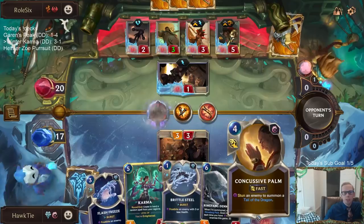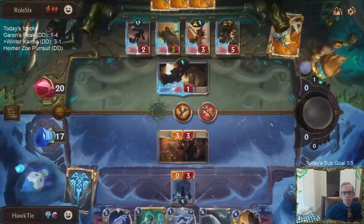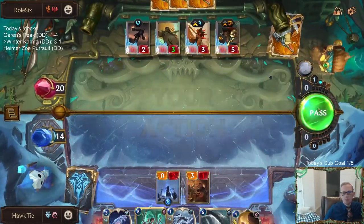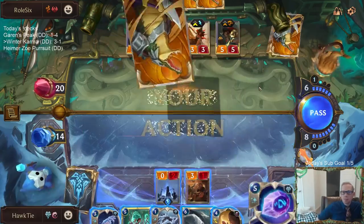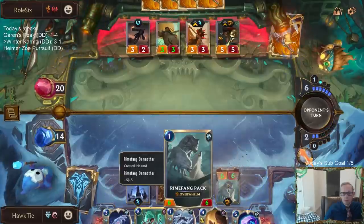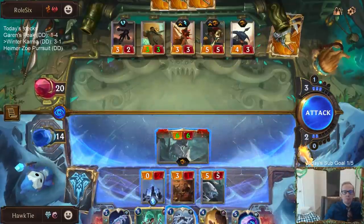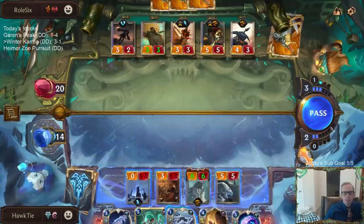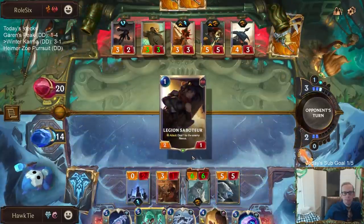If I would have gone Concussive Palm plus Brittle Steel — they didn't realize the powder keg was going to die, which is fair. The problem with attacking with these is they get to block with the Grenadier, do damage to me, and that helps level up Gangplank. I'm not going to do it.